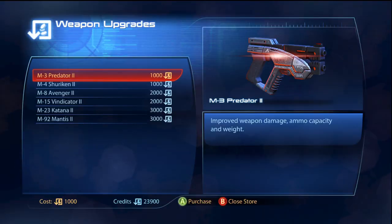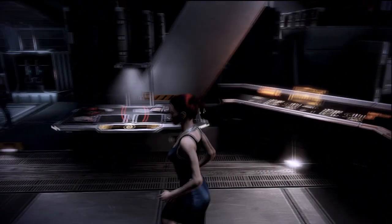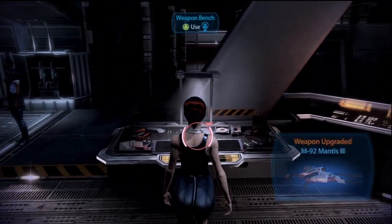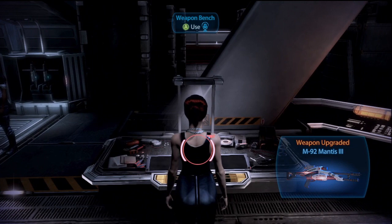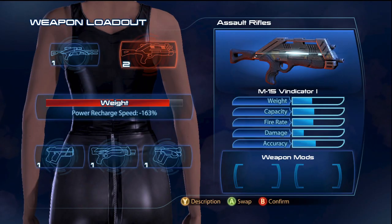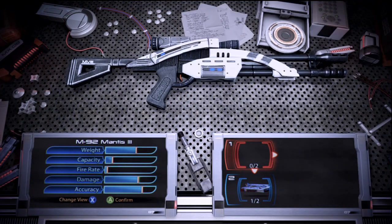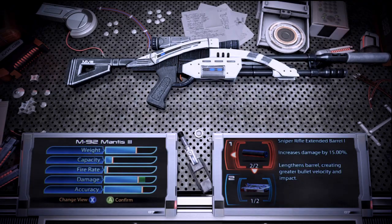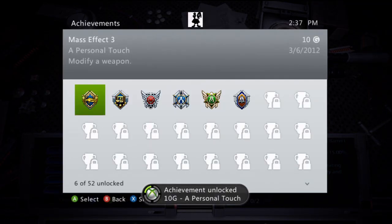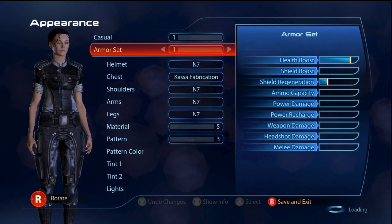The weapons upgrade interface lets you improve the stats of any weapons you've unlocked. Early on, your credit supply is limited, so focus on the one weapon you like best instead of spreading upgrades evenly. You can use the nearby weapon bench to apply mods, set up your loadout, and modify your weapons. Take note of your weight — the heavier your loadout, the longer your powers take to recharge. Modifying a weapon unlocks the Personal Touch achievement or trophy if you didn't get it on Mars. There's also another armor locker here that works the same as the one in your private quarters.